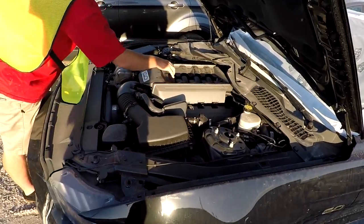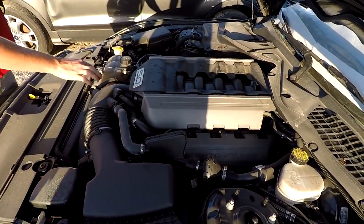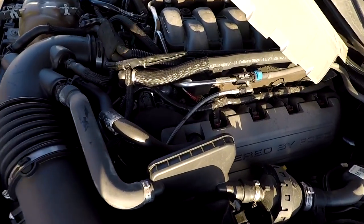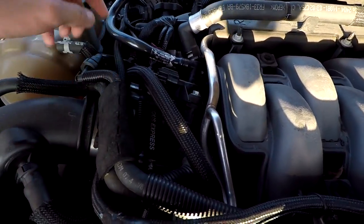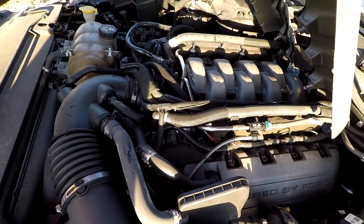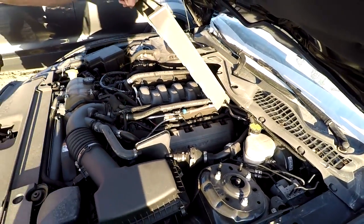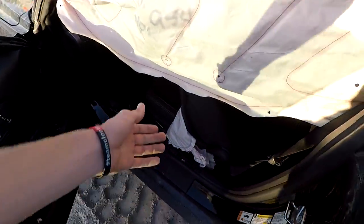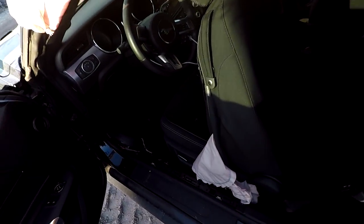Hey, this thing's got a nitrous setup on it. Yeah, look - you can see right here, this is a nitrous plate. You can see the solenoid. There's probably a bottle somewhere - probably a bottle in the trunk. Actually, I would've grabbed that. It's probably noted on the door. That's hilarious.